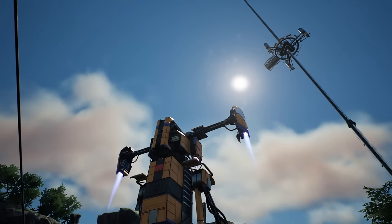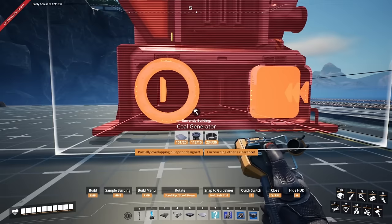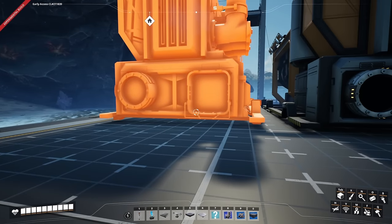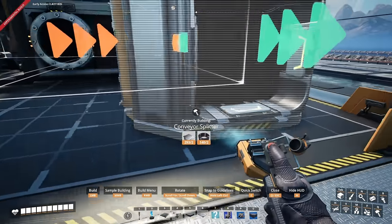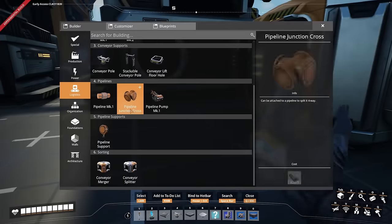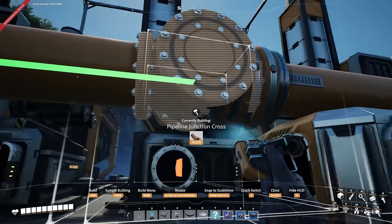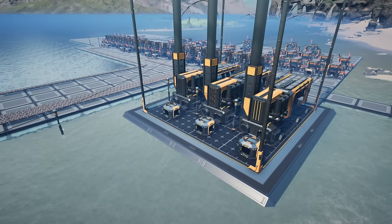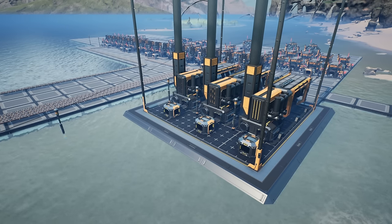Let's head back up to base. We have unlocked coal power, which means we're actually able to start automating everything. Let's go sort out those power plants. We'll start off in the middle and make sure there's a slight gap between them. With that out of the way, we can do a little manifold system — leaving space in between so we can place the opposite side to double this up should we wish. Next let's grab our pipes, place the junctions which thankfully snap. That's looking pretty good as a basic power plant setup. I'm now going to see if we can double this up on the other side.